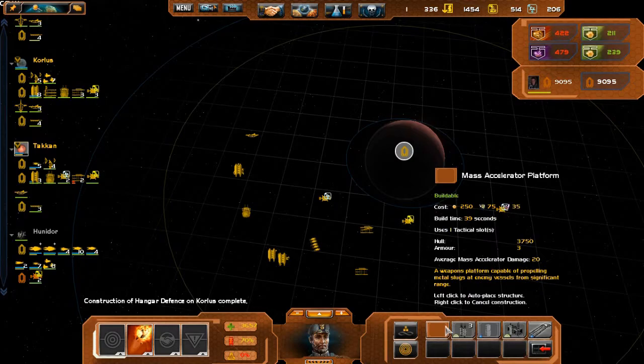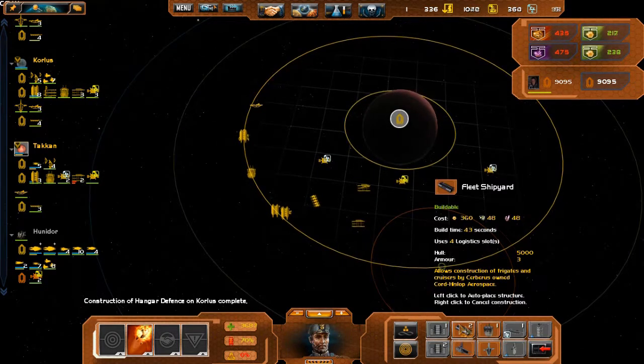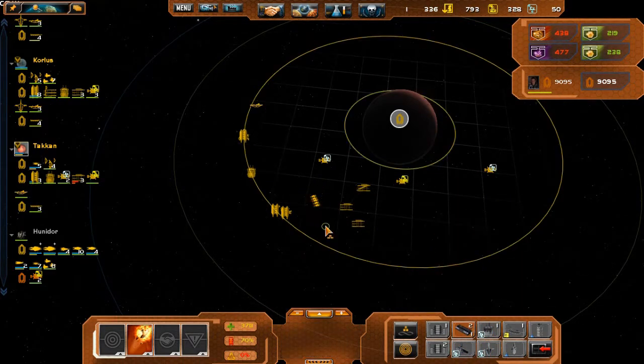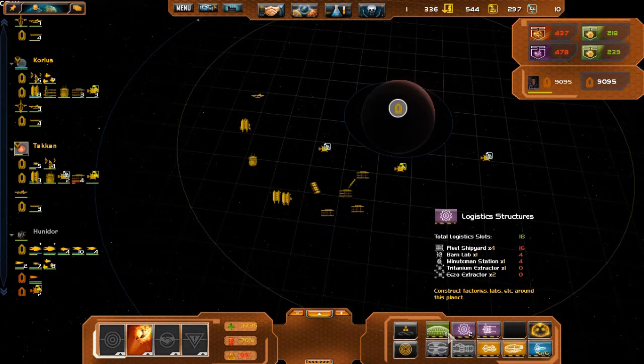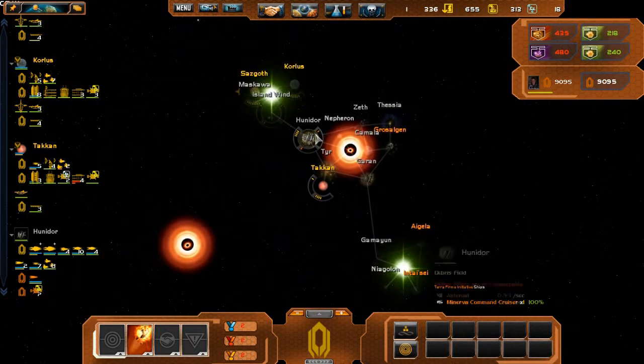Oh, a Dreadnought facility — nevermind. I already have 24 structures; this is gonna be a big world. It's a shame we can't even get to it really.